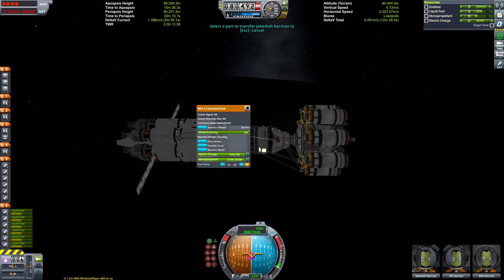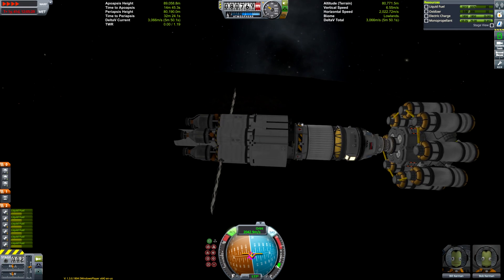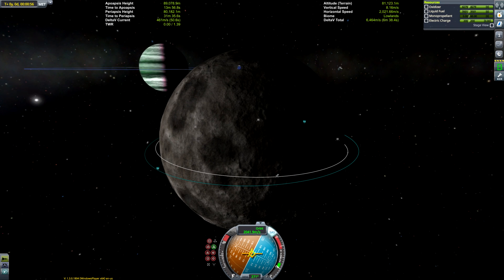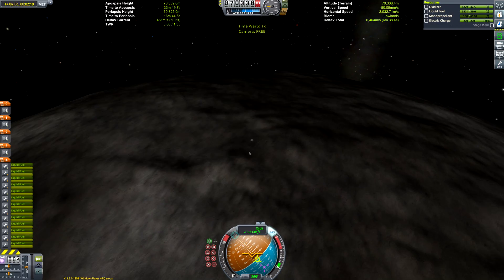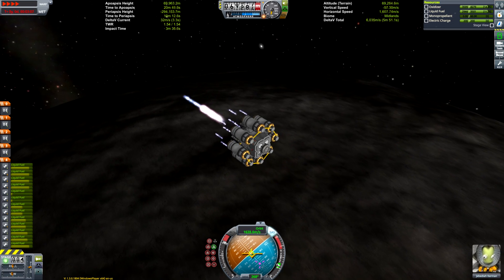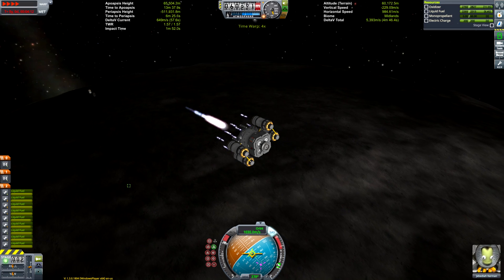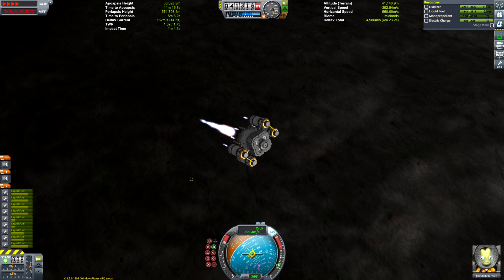Once that's done, we can transfer Jebediah into one of the four command pods. I originally put four command pods there to send two Kerbals down, but I just sent Jeb down since I thought there were three Kerbals stranded, not two. The reason for a cluster of four command pods is that there's no good four-seat command pod in KSP — the hitchhiker storage module is very heavy and can't control the vessel. I also made sure there's no fuel-tank clipping between the command pods.